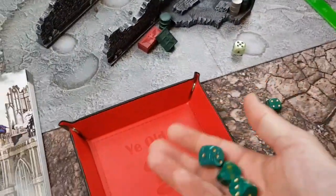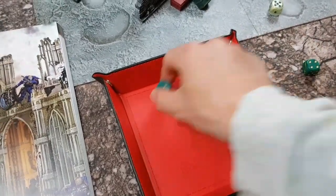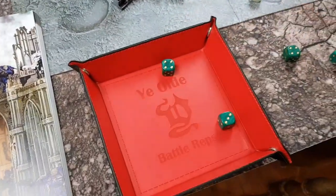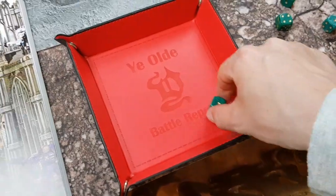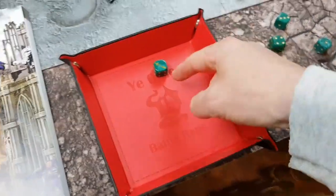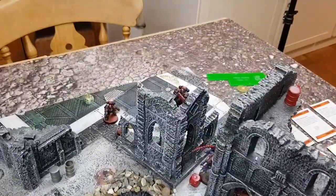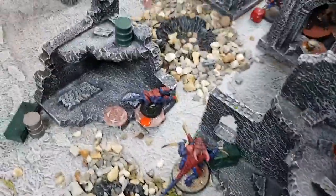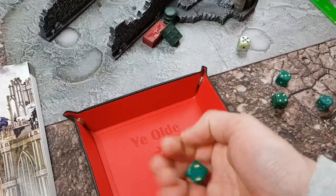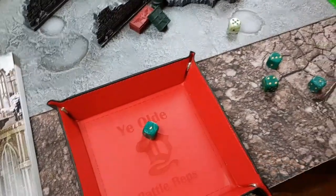Hitting on fives because he's obscured — two hits. Force to wound — one wound. No AP, but that's a one on the save — I need to use a command point to reroll that. Six — he survives. He has fired. Stalker Bolt Rifle up there fires at a Termagant — obscured so fours to hit, but still misses.